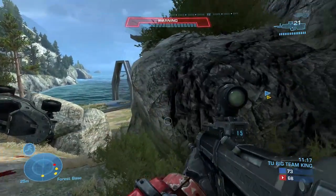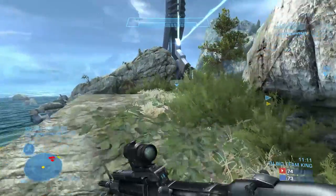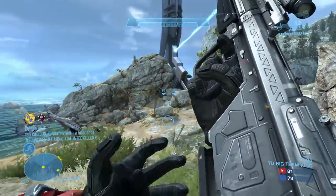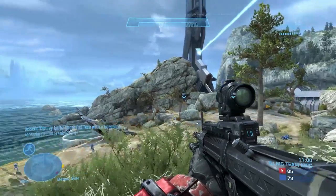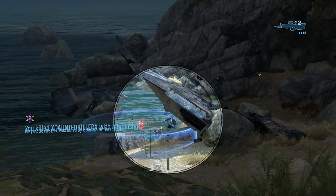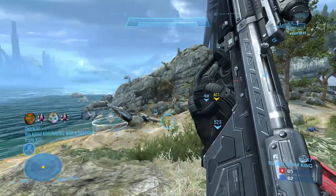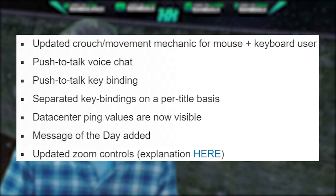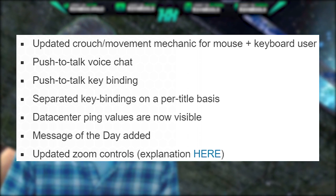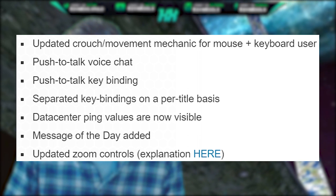During the flight there was also a Halo Reach change — the crouching mechanic is a little different. Players on mouse and keyboard are now able to crouch while using full movement speed. On controller it's more generous with crouching maneuvers, though you can't be at full movement speed while crouching. There's also a push-to-talk feature which is very important for competitive games, and you can change that key binding. There are also separate key bindings on a per-title basis, so each game can have its own keybinds.